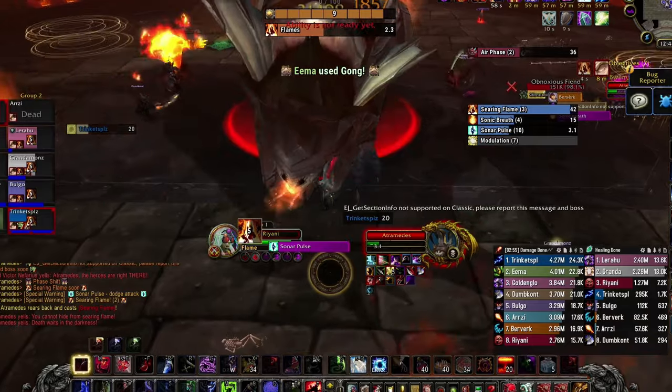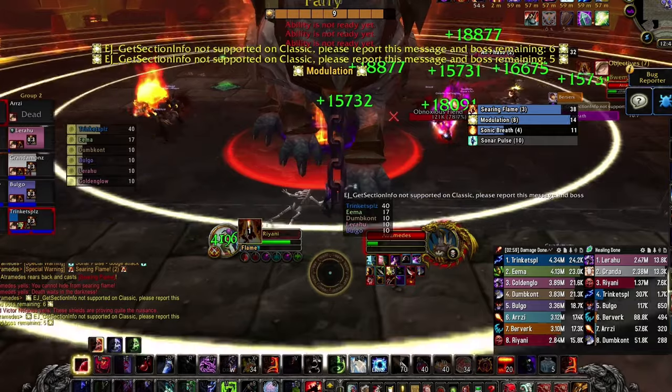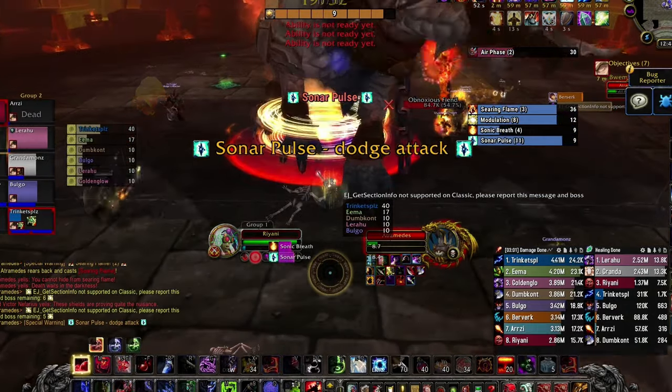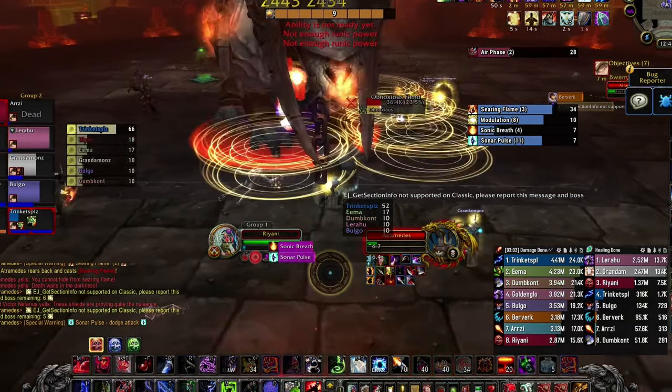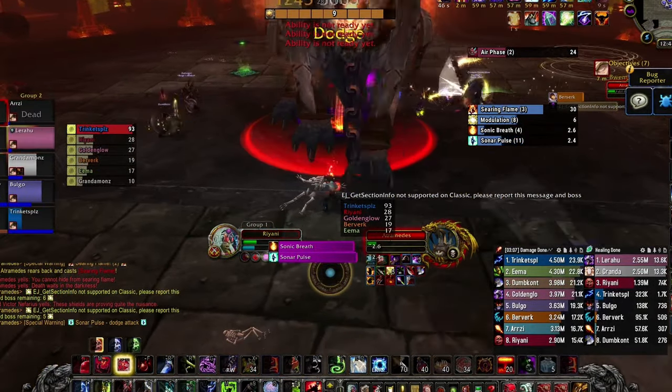While he's stunned, he takes 50% increased damage for 5 seconds, but you're limited to 5 gong clicks on Heroic, and thus you need to use them to actually deal with mechanics rather than just straight damage. That being said, pay attention to when the gongs are about to be used so you can offload big hitting abilities when he's stunned.